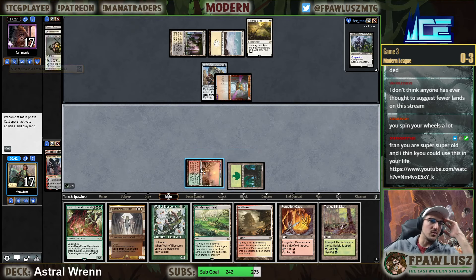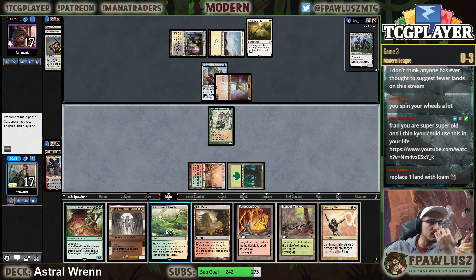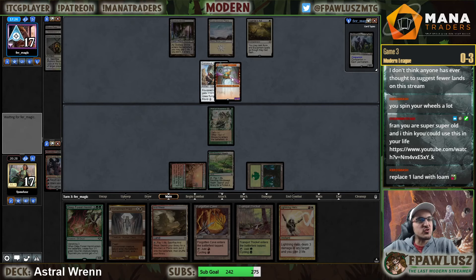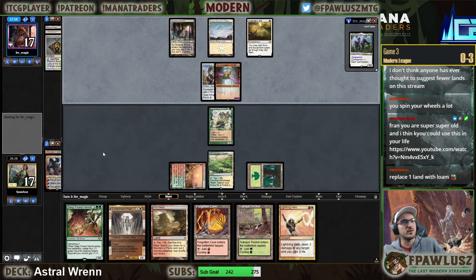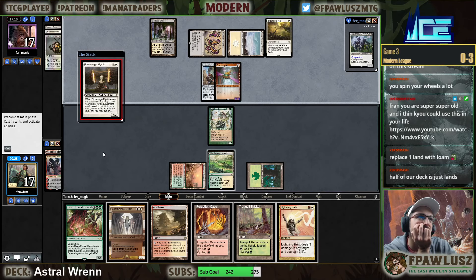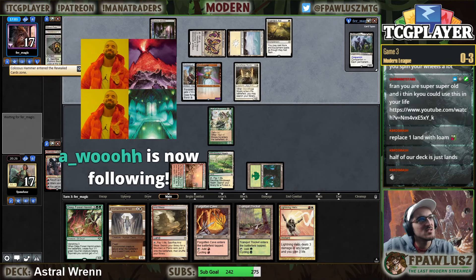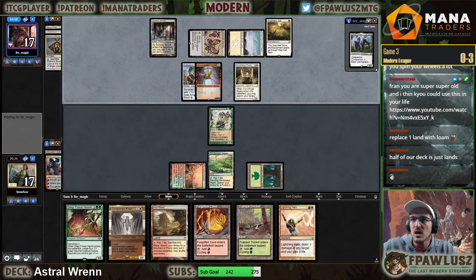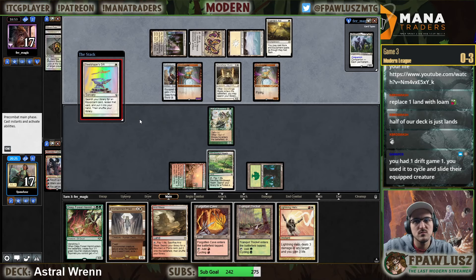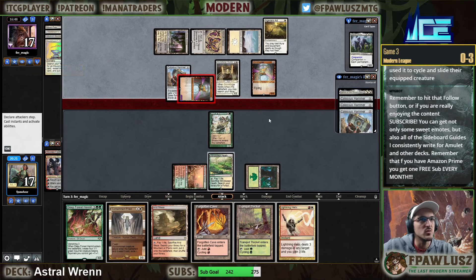The saddest part is we have so many good cards - we should have a great matchup against this deck. Half our deck is just awesome against them. Astral just de-equips their dudes. But we have not found a single Astral Drift in this entire match. We have not found a single fucking Astral Drift this entire match. We're going to find... wait what? So I guess they're setting up lethal. You had one Drift but I have not drawn a single one this match.